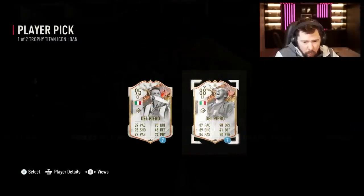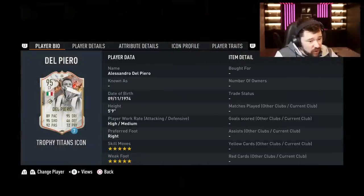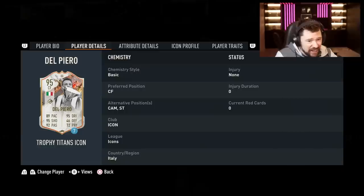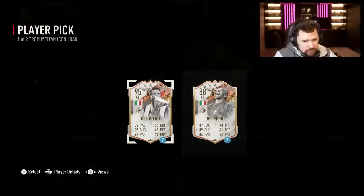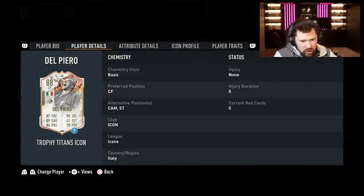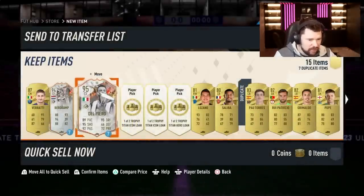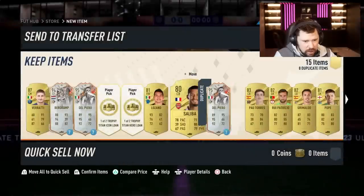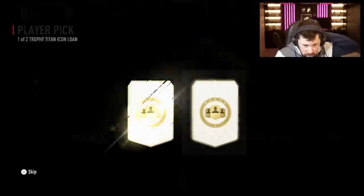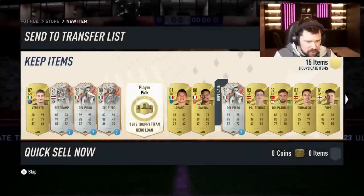Next up we get - wait, there's two versions! Five star five star Del Piero - CAM, centre forward and striker. That card is ridiculous! And then an 88 Del Piero, four star four star. I'm confused - I obviously got the downgraded version of Lahm in the pack. Fernando Torres and a 95 Del Piero. Lahm and Del Piero again - there's no point taking the Del Piero, I've got so many loans on the other one.